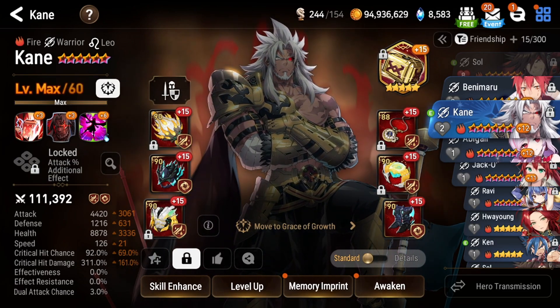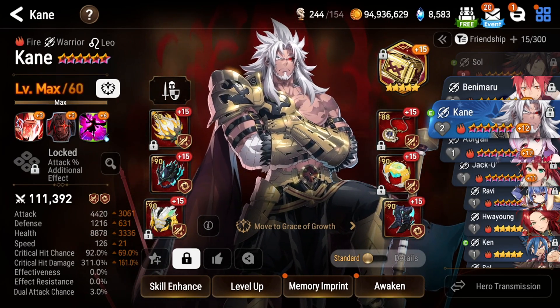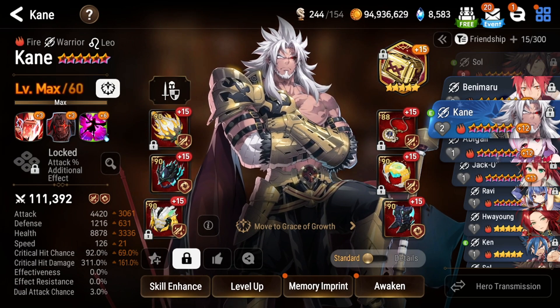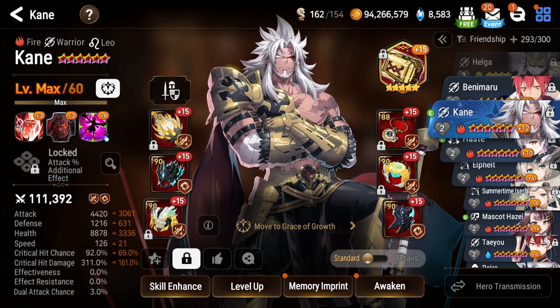If you are not running that setup, you do want him on higher speed, which will also help with applying more bleeds — he'll take more turns and after his Skill 3 he'll be able to apply more bleeds and do more Hammer Times. Other than that, a basic PvE build here on Rage and Torrent to maximize his offense. He doesn't need effectiveness because he ignores effect resist when enraged.